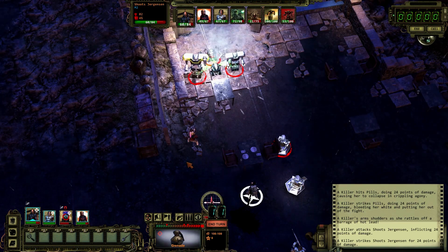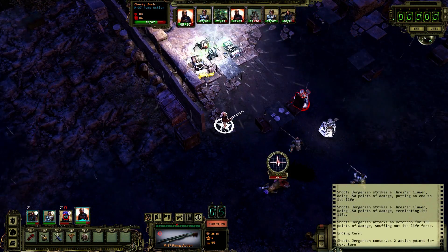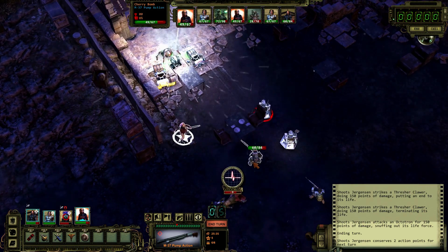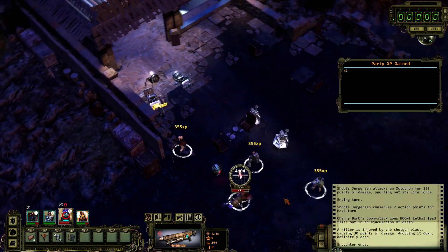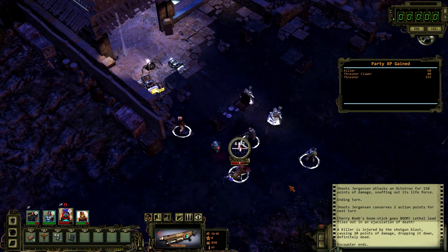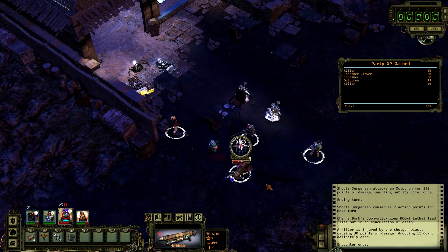Let's use our skills to give them a hand. Now we're ready to go. You made your choices. You trained your squad. But no amount of training in Arizona will prepare you for the challenges of California that you'll experience during the game's second half.